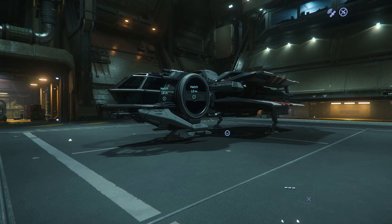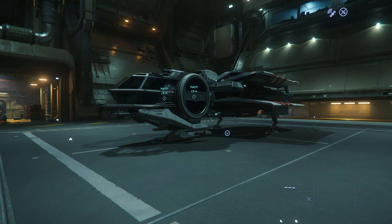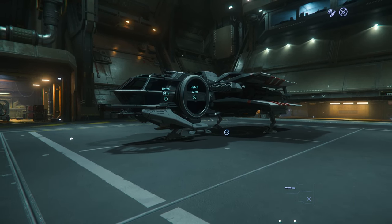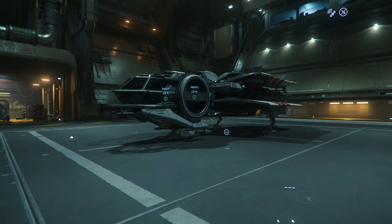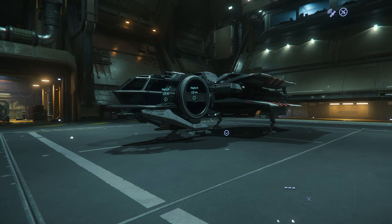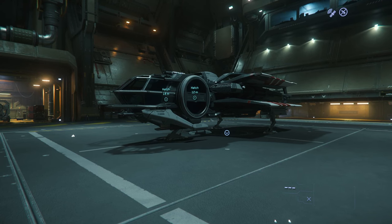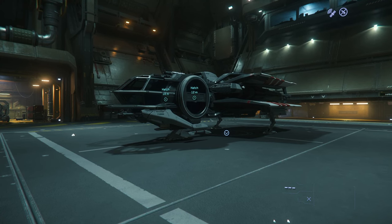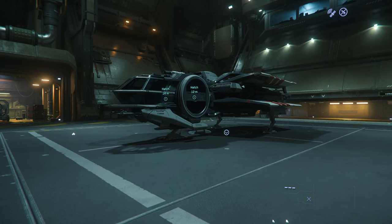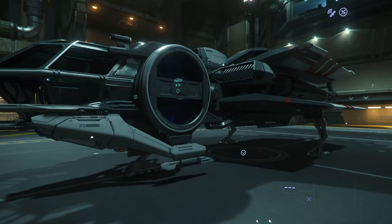Hey guys, welcome back to the channel, Mr. Silver 2000 here. Today we're going to cover the Aurora MR. This is going to be a very short video — there's not a lot of information to go over. This is one of the first starter ships in the game, one of the cheapest starter packages. If you're a new player comparing ships, it's usually between the Aurora and the Mustang Alpha. I'll post a link to my Mustang Alpha video below.